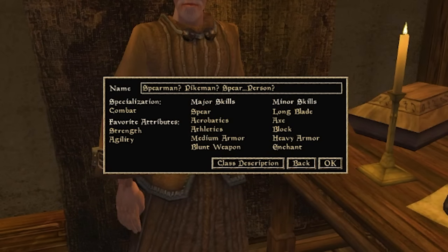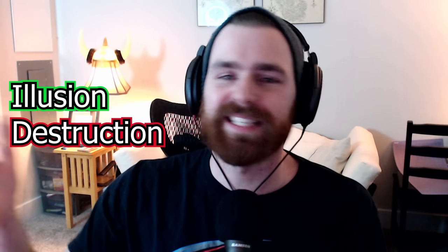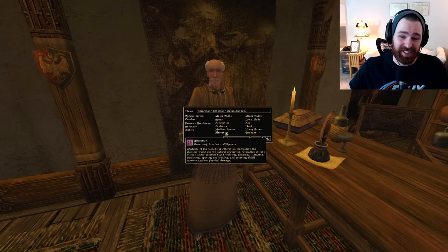The fifth major skill slot is where you make the build your own. If you don't want a hybrid spellcaster style, this is a great slot for Sneak or Marksman to lean into the evasive character. But if you want to play a hybrid caster — because magic is so fun in Morrowind — take Illusion for enabling spells like Chameleon, Invisibility, and Paralyze, or Destruction to make yourself the ultimate glass cannon: seven health, but doing a million damage.